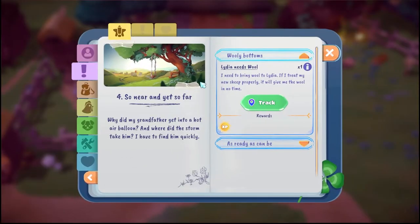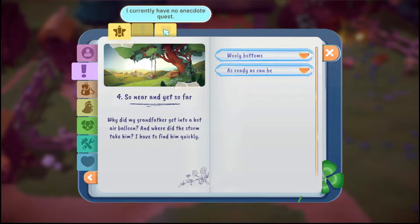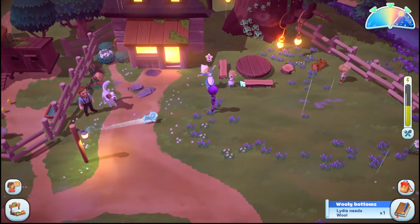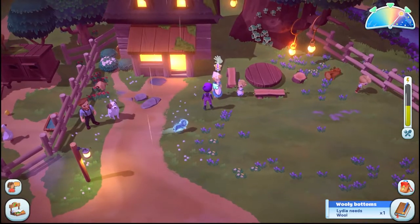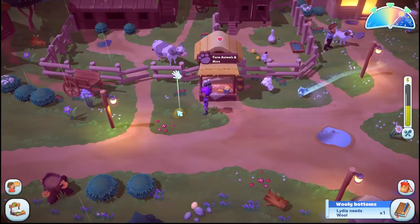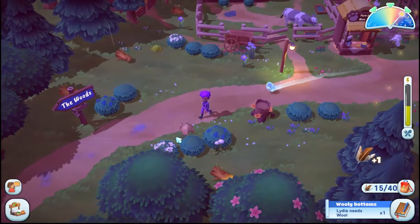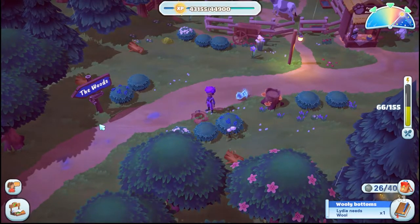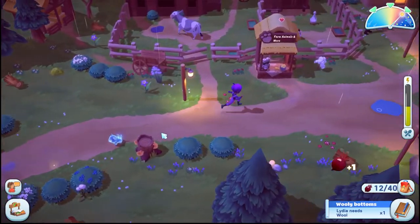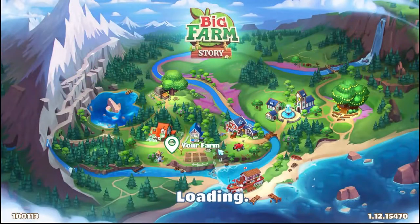That was just weird y'all, that was really weird. All right, so now we're just waiting for the wool — this last one's gonna be here until we unlock the mountains. We really have nothing else on here to do. With that said, let's head back to the farm and take care of the farming stuff before it gets too late.